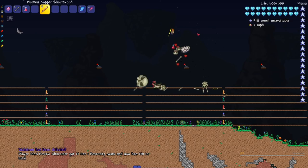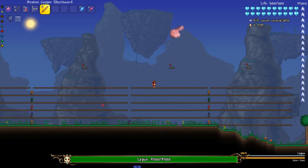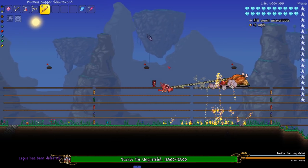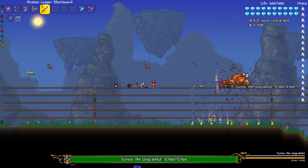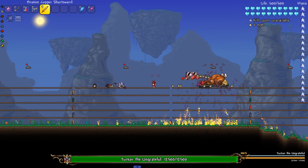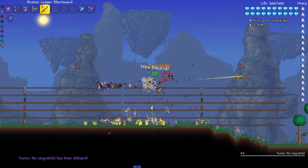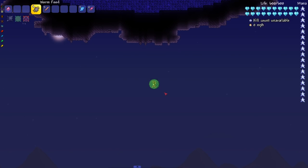Next up we got Skeletron — I think Skeletron is the main boss I miss in the vanilla set every time, but there you go, didn't forget them this time. Next up we got Lepus from Consolaria — you're pretty much a vanilla boss at this point, see you later. Same thing with Turkor. My question was if I hit Turkor in the head does it kill the body — no, it didn't. So I still had to kill all the segments. Boom — Turkor head gone, body gone.